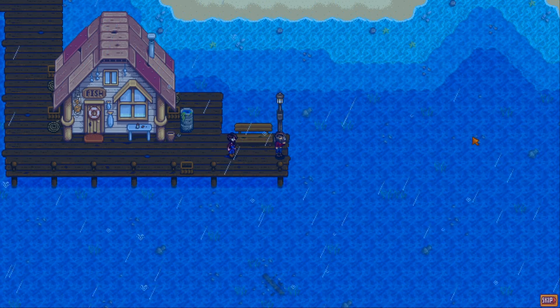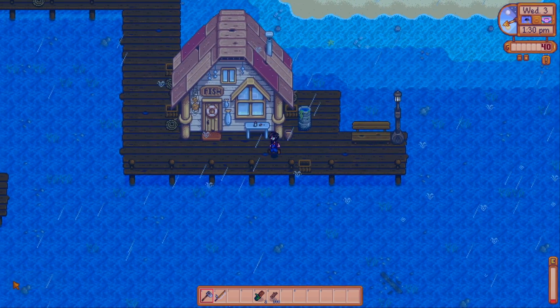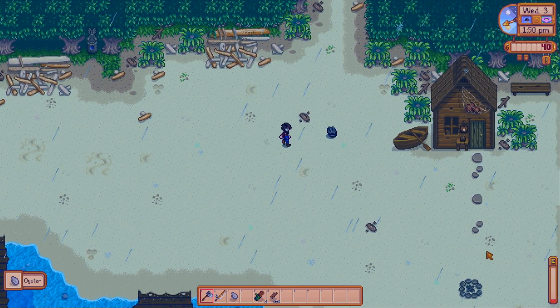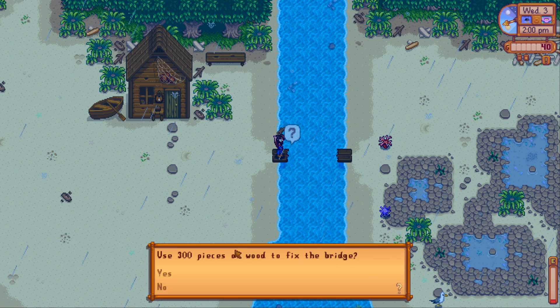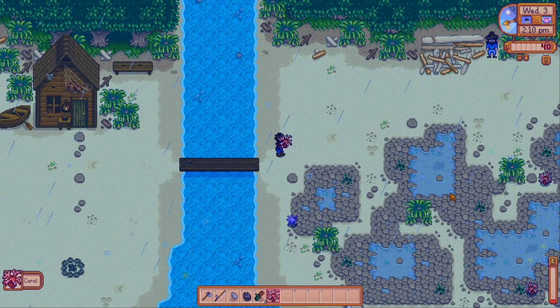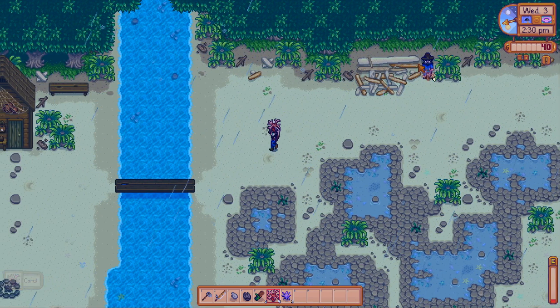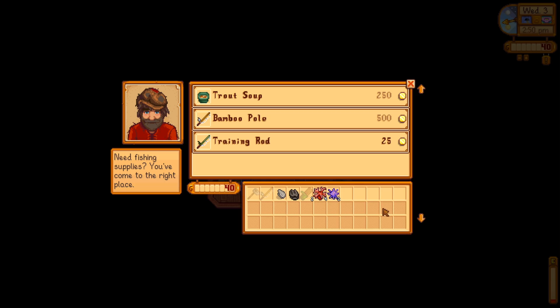There's a cutscene with Willy — he's a fisherman who was away and now gives us a free bamboo pole fishing rod. It's not a great rod, but it's free. We spot oysters and a cockle on the beach — needed for the community center. We use the 300 wood to fix the bridge, which opens up the tidal area. We grab four coral and two sea urchins, then sell the sea urchin and coral to Willy for 680g.